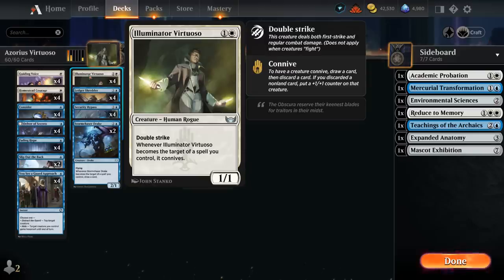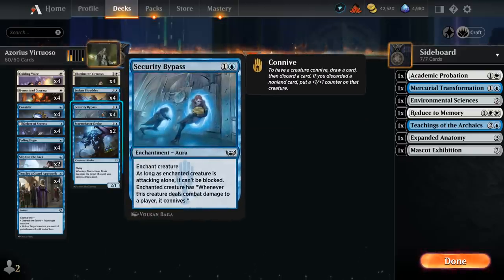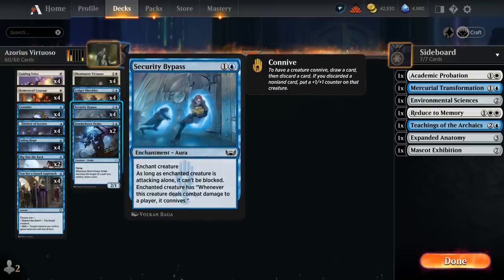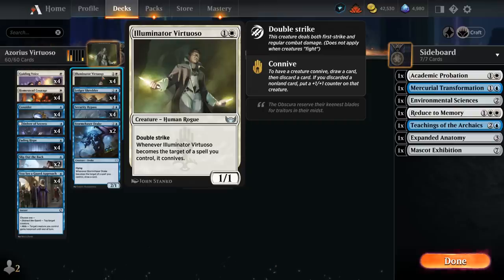Virtuoso also pairs incredibly well with Security Bypass, another card from Streets of New Capenna, enchanting our creature, saying it's unblockable as long as it attacks alone. Whenever this creature deals combat damage to a player, it connives — and we can connive twice thanks to double strike with the Virtuoso. So we can very quickly put a ton of counters on it, as we also get to connive when we put the bypass on Virtuoso in the first place, building up a huge creature that can kill the opponent in one or two attacks.